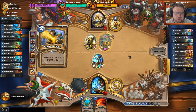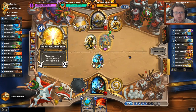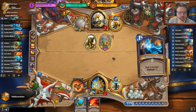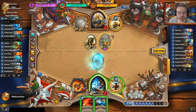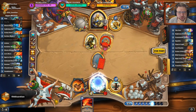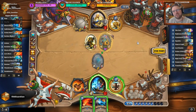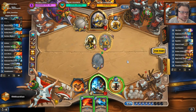He had Crystals with Kangor out there — pretty sweet — with Flash of Light and a True Silver Champion. It's very tough when they draw this perfectly. Now I play Spirit of the Frog and have to drop a Lightning Bolt. Do I have lethal? 10 plus... I have 18. I don't have lethal because he has Flash of Light and True Silver Champion. If he had only one, I would be able to kill him — if I draw Rockbiter.